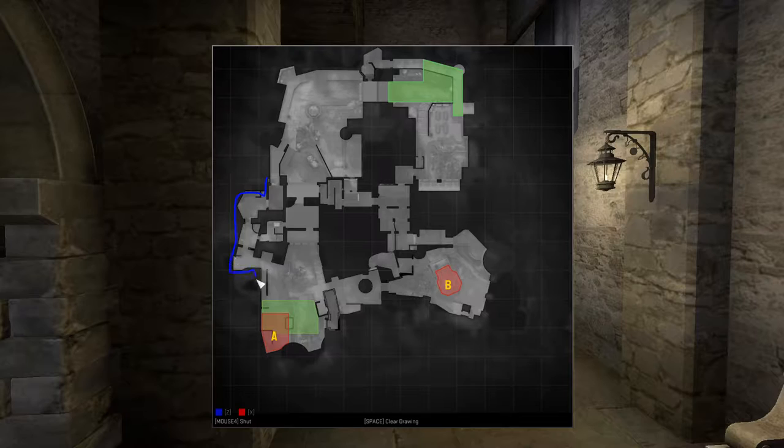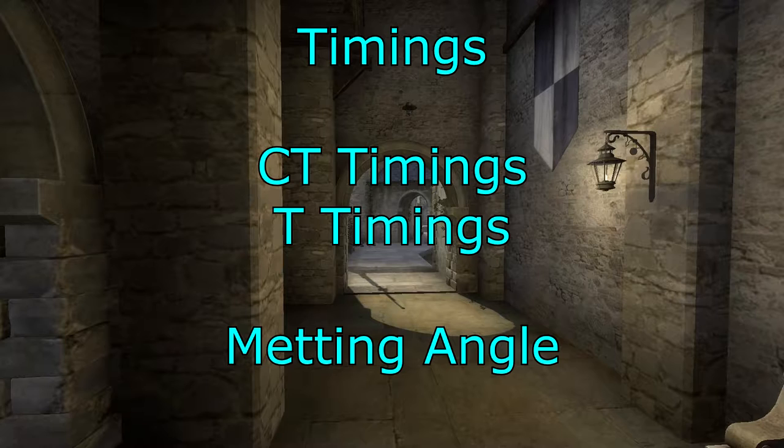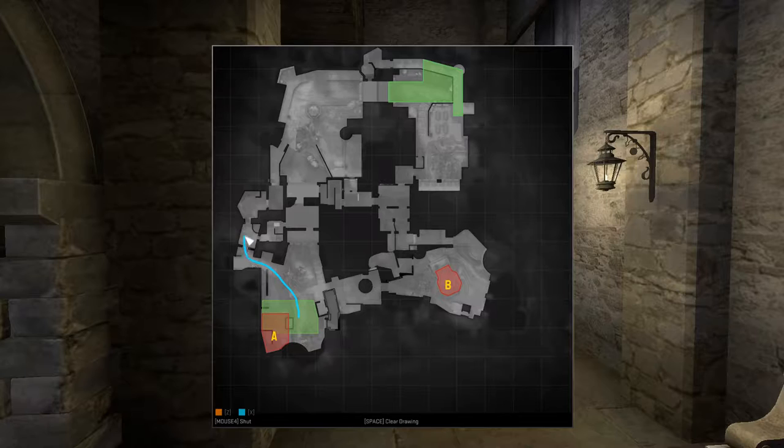In a smaller area, we're going to be looking mainly at the corridor, with Ts attacking from the same position. We will not be looking at attacks from the ramp, stairs, or A site. Now let's have a look at timings — we're going to look at CT timings, T timings, and the meeting angle.